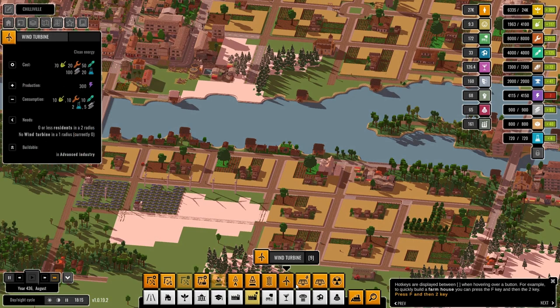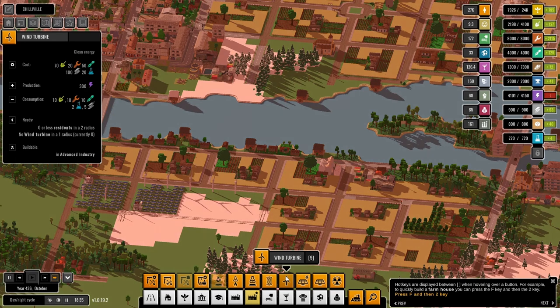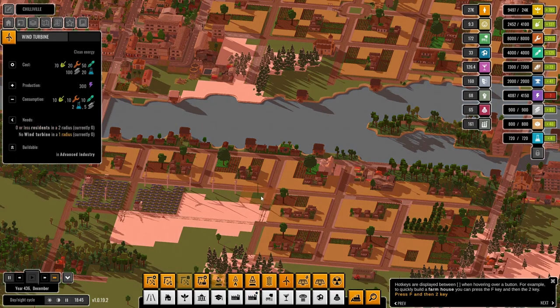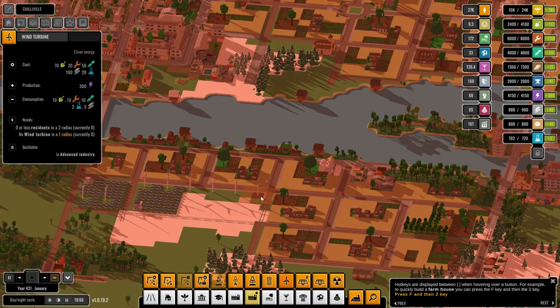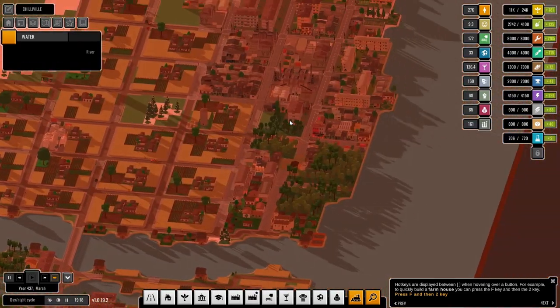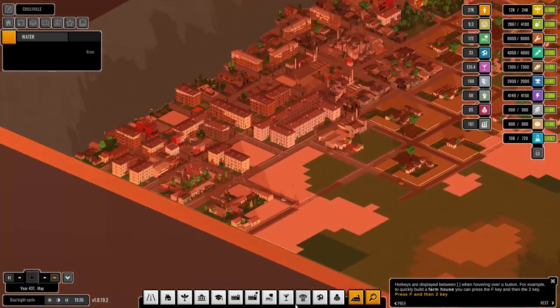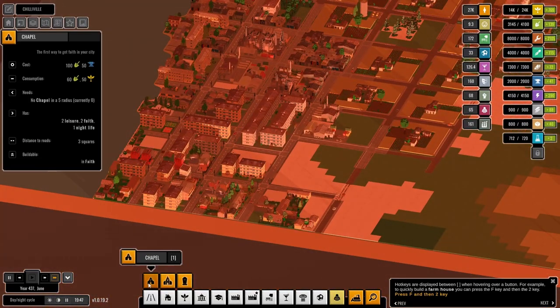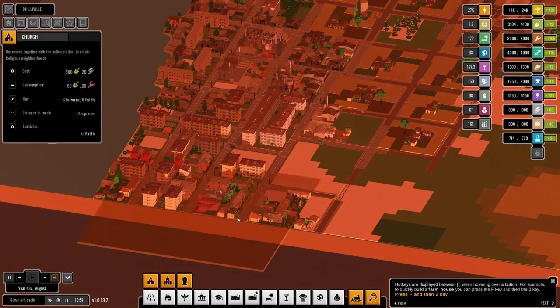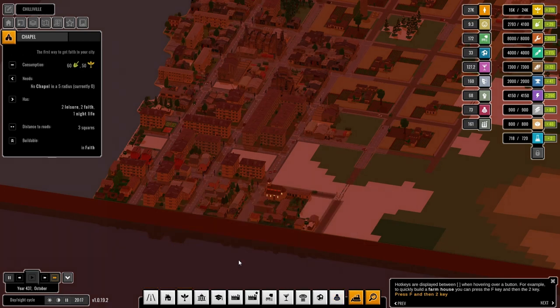We can go ahead and solve this power issue. We've still got steel so we can stick in one more turbine — that leaves us two of that. We now have enough work and food again, so we can go ahead and slap that chapel back in and this church back in. Let's see if we can afford the police station — cost 50, no we can't.